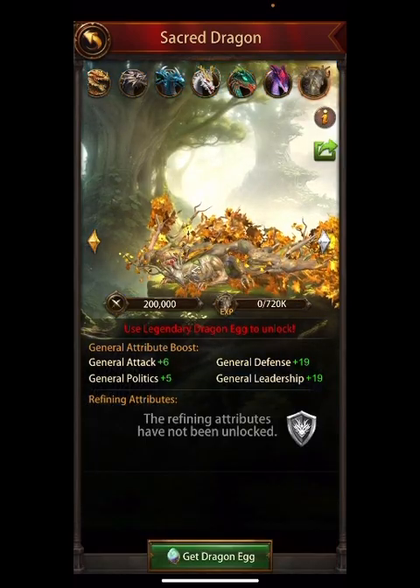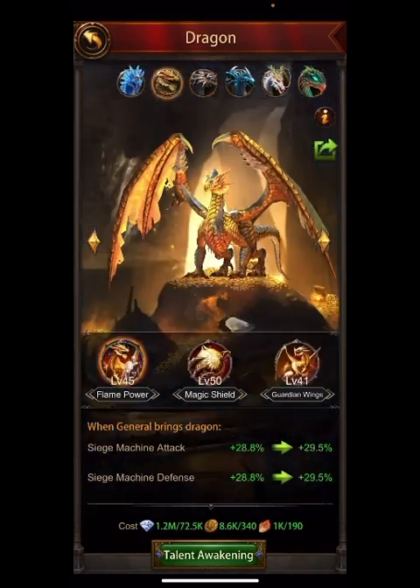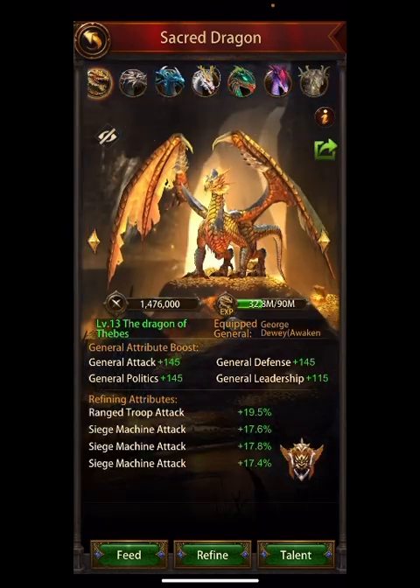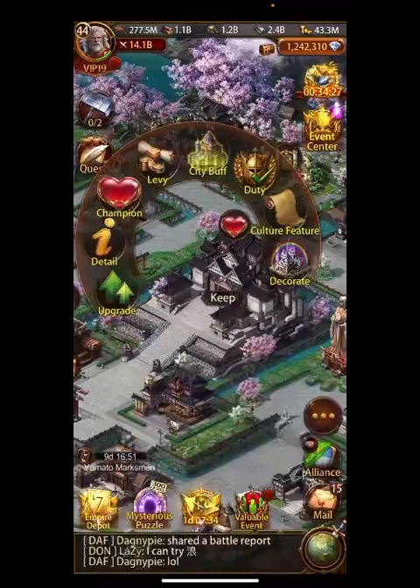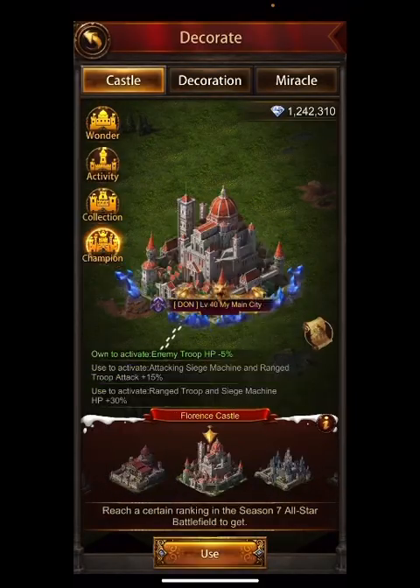Right there we are at everything but one dragon in the game. Let's look at what talents are there to see which ones are unlocked — specifically the third, since I know a lot of people care about that. All siege attack is there. Let's look at the keeps — there's a lot in here. Champion keeps: there's one there, there's another, there's another.